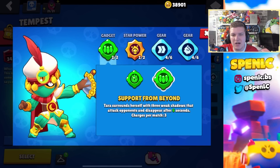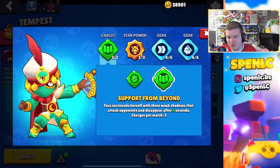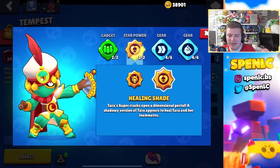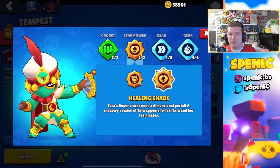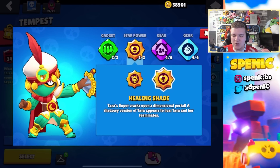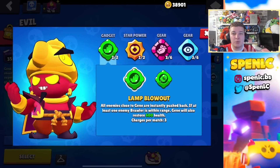Tara's gadget choice is really simple — Support From Beyond pretty much all of the time. This gadget lets you tank so many shots and also scouts opponents in bushes, so there's not really much point in using the other gadget. In terms of star powers it can depend on the matchup: Black Portal is really good against sharpshooters or opponents with really slow reload speed because it takes ages to take down that pet, but I prefer Healing Shade myself because there'll be an opportunity where that healing pet is behind you and your teammates providing so much healing. In terms of gears I pretty much stay on this build all the time. She recently got a pet power gear which does help with Healing Shade, but I just don't think it's worth it.